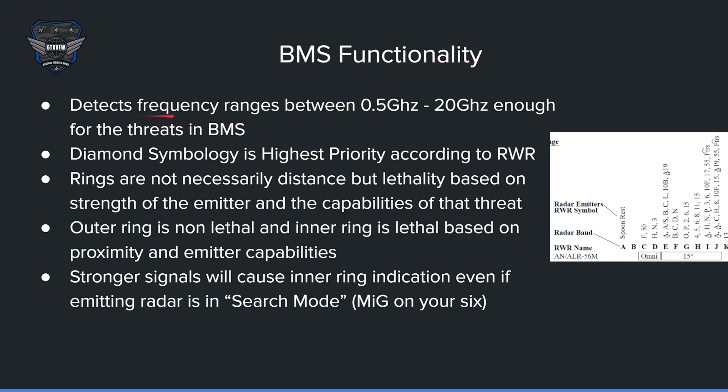BMS functionality detects frequency ranges between 0.5 GHz and 20 GHz. This is enough for all the threats in BMS — you see just about everything. Right here you can see the C-band; it has an F and a 50, the Hawk. Down here is the spoon rest; it is not within the ALR-56M range, so you won't see that. It also has more aircraft, some SAMs — SA-8, SA-11, SA-15. So this is the range of the RWR in BMS.